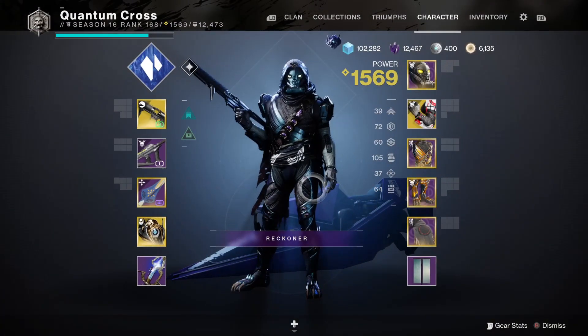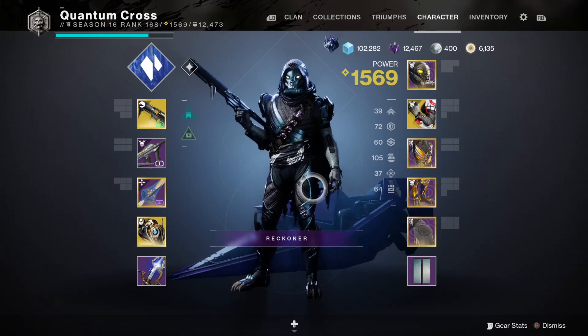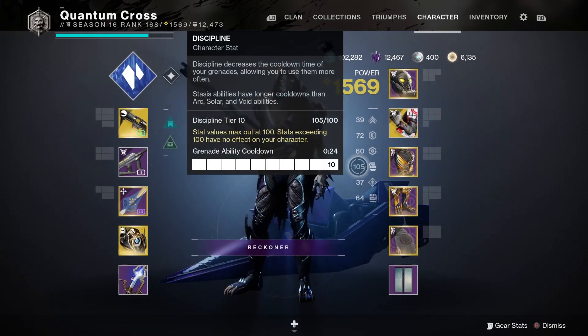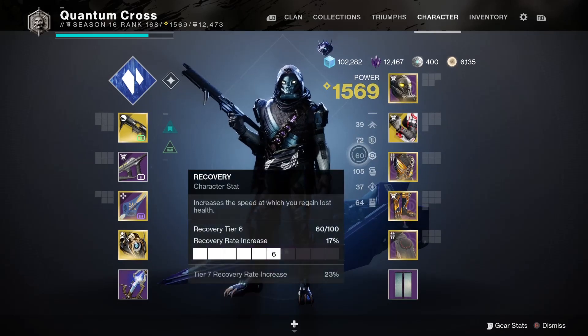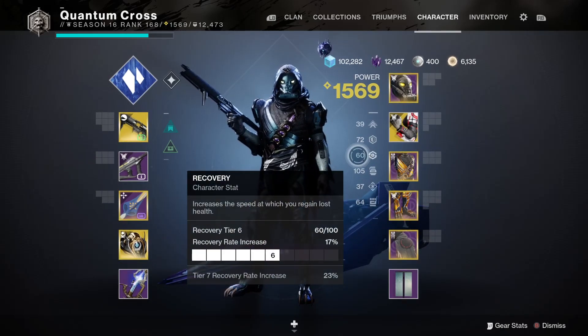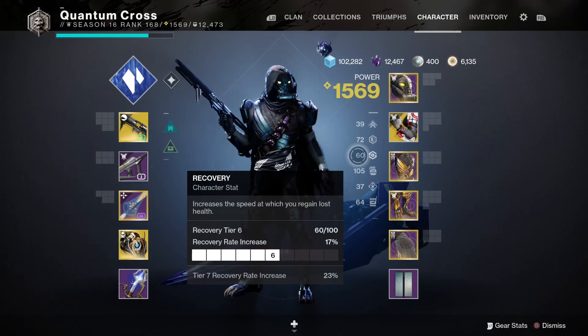As far as the stats for your armor, you're going to want to get as close as you can to 100 on your Discipline — that is the primary stat we're focusing on here, so that you always have that grenade going. And then after that, I would probably recommend high Resilience and high Recovery as the next top prioritized stats.